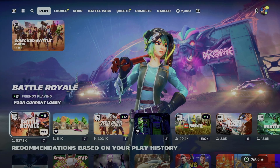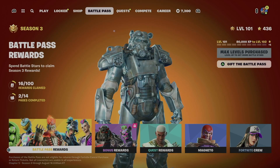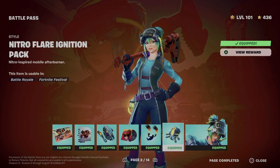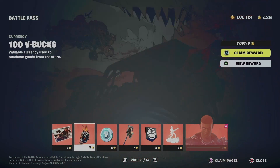Hey guys, in today's video we're going to be claiming some stuff from your battle pass. Let's get started — go to Battle Pass Rewards, start from your first page, and make sure to have everything from page one and page two claimed so you can move on to page three.